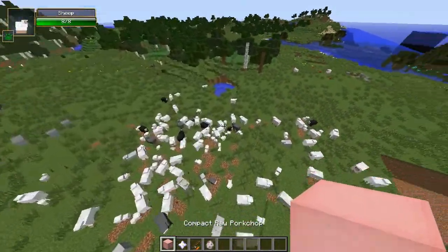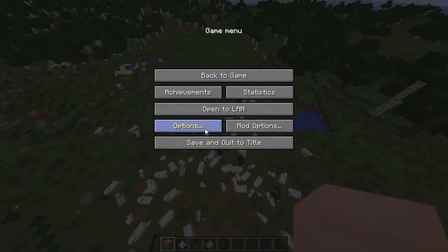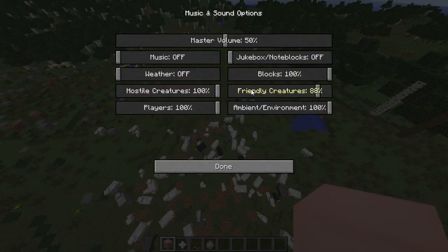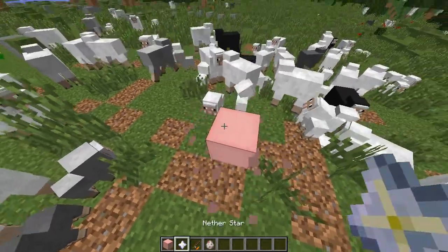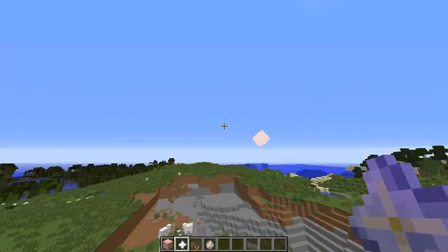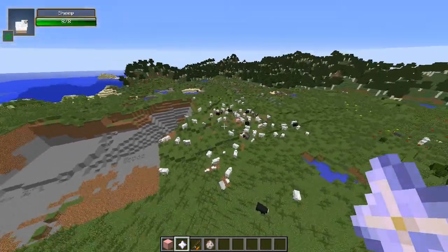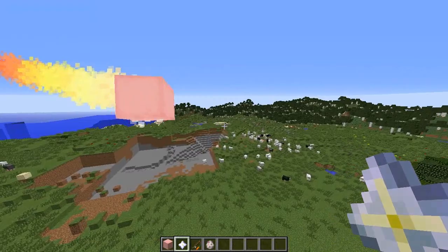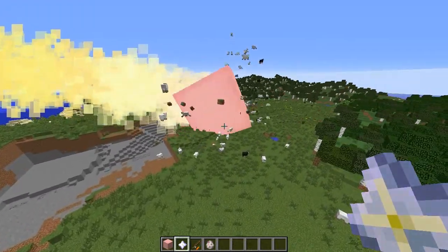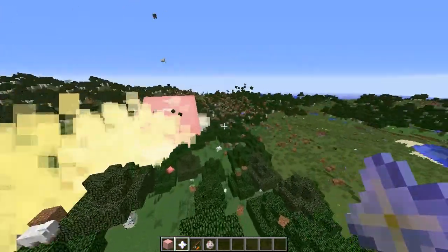So I'm going to put down a compact raw pork chop — let me lower my volume for just a second. We're going to go down and place this right here, and we're going to watch sheep fly. So let's wait for that meteor. Here it comes — it's heading right at all the sheep. You should see them get thrown anywhere from 50 to 100 blocks away. It's making contact, and boom! You see sheep and blocks flying everywhere. That's pretty epic.